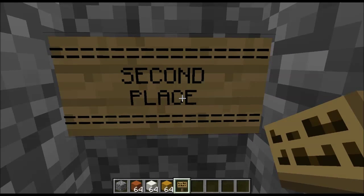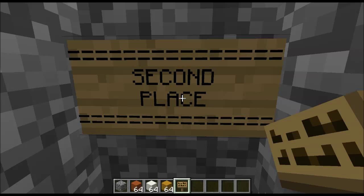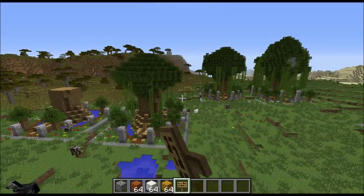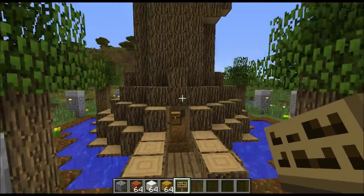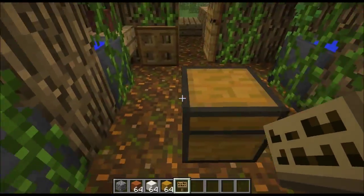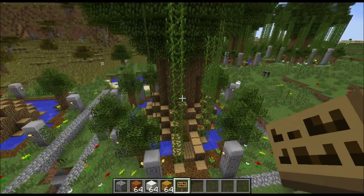The winner of second place wins a set of Minecraft fridge magnets — loads of blocks that you can put on your fridge, magnetic, and create Minecraft bases and dungeons and whatever from them. And it is the Druid Circle, Druid Treehouse, whatever you want to call it, by Yichinzo. You will have seen this before in the showcase we did halfway through. Nice hollow tree, the pod's all that we like. And he's done all four levels, which is great.